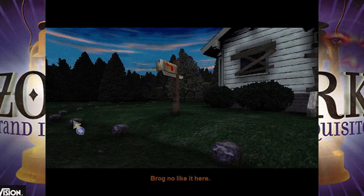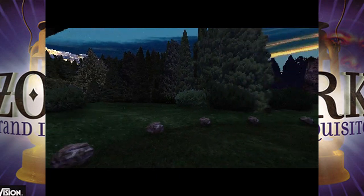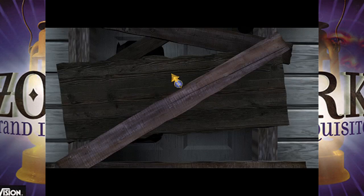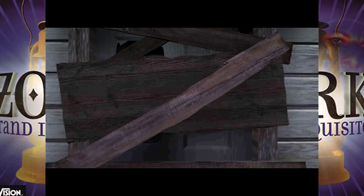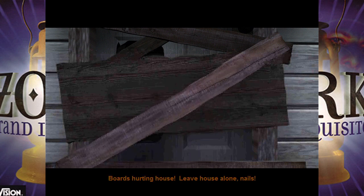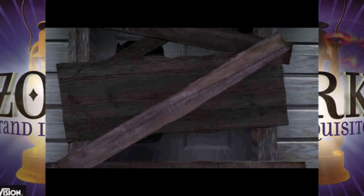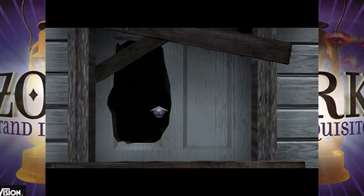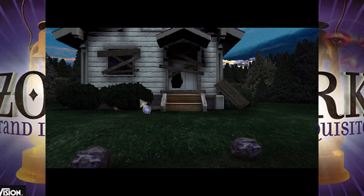Brog says he doesn't like it here and is a little bit scared. This area is a little harder because you can die a couple of ways, and we'll encounter a familiar enemy to the Zork universe. Brog pulls boards off the house, opening it up so we can go inside. He's awesome — he's strong. He can pull boards off of houses and whatnot.